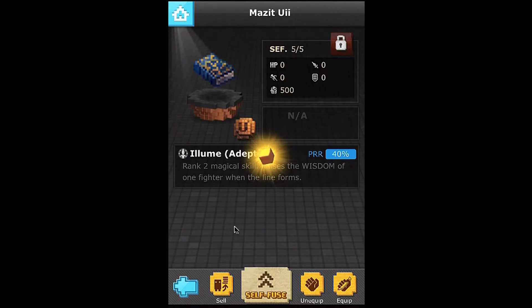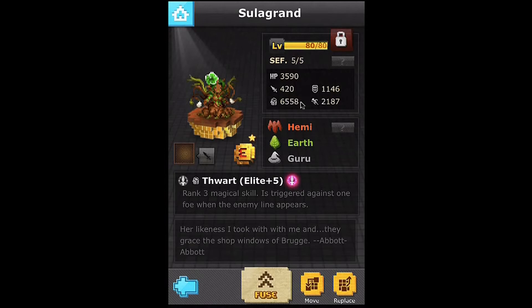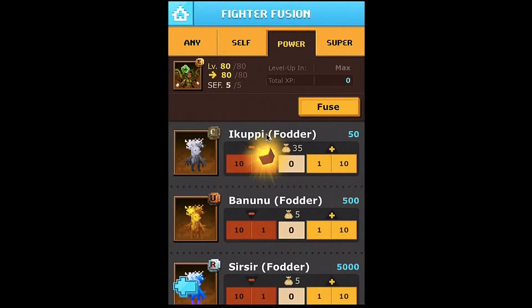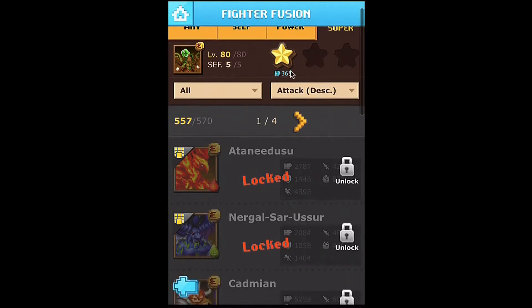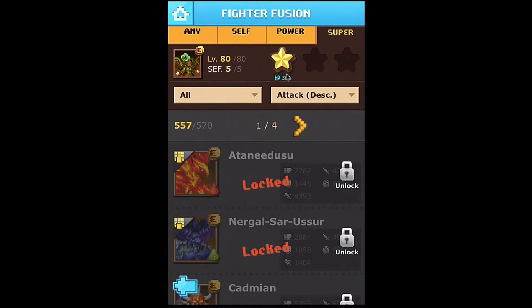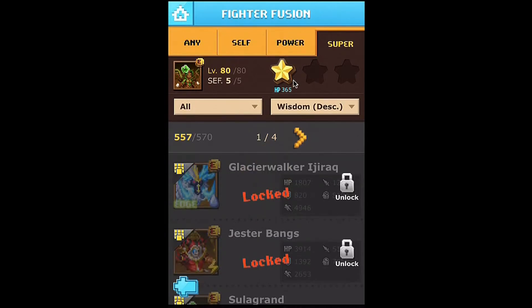First thing I'm going to do is equip that gear to show you its base wisdom before we fuse it up. Once I lock it, you can see it's actually got an HP subfusion — just one of the red rare guys — so I'll be losing like eight or nine biters by redoing it, but that's alright.